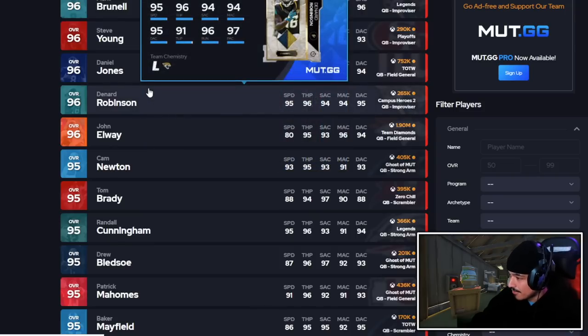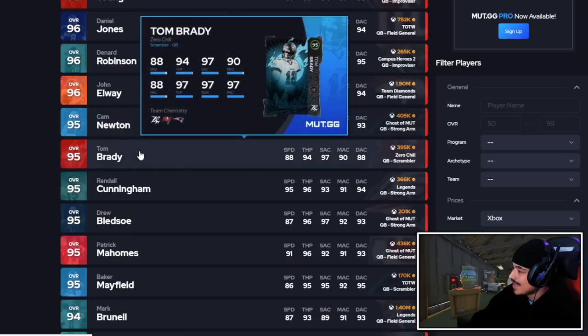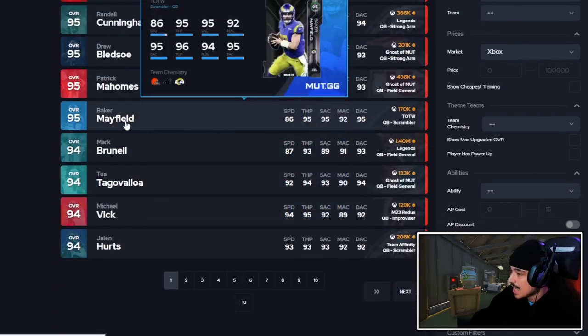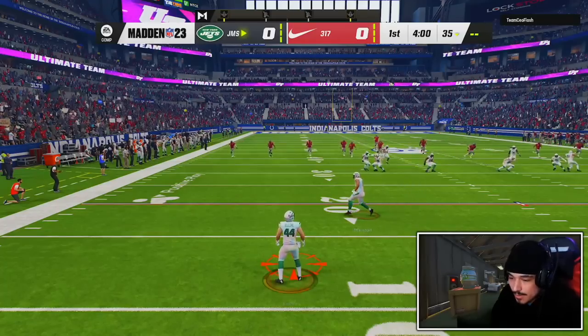Brunell is definitely better than Denard Robinson, better than Elway based on speed alone, better than Cam, and better than Brady based on stats — releases are very close. If you want truly mobile, Randall is kind of the king since he has great passing abilities and running stats. But if you're a Hot Route Master guy — Brunell over Bledsoe, over Mahomes, over Baker, over Vick — Brunell is QB1 right now in the game.